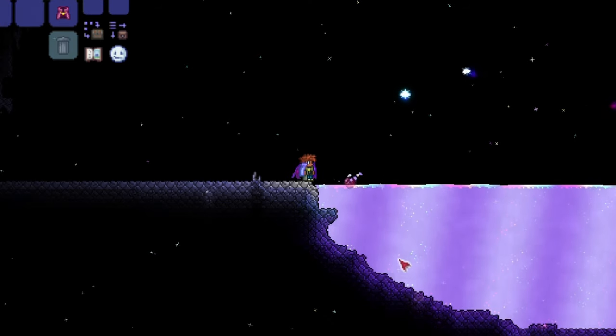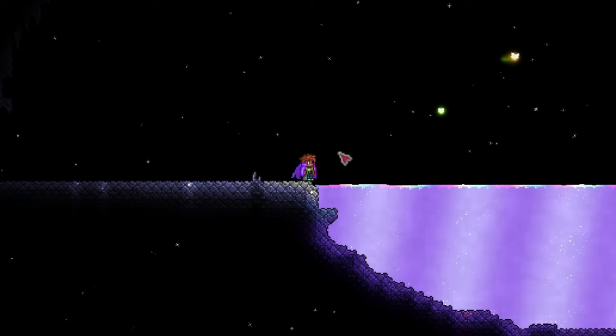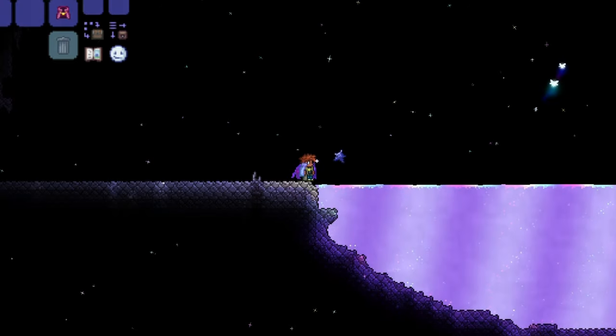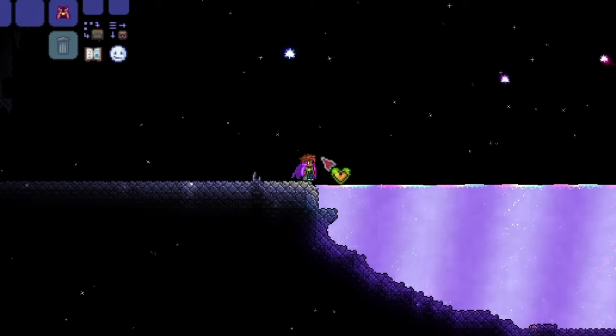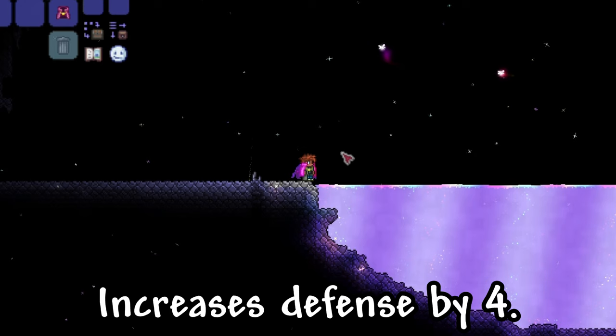Now let's get into some permanent buffs you can gain using Simmer. First, you can throw a Life Crystal into Simmer, which gives you a Vital Crystal. Using it permanently increases your Health Regeneration by 20%. Next, throwing a Mana Crystal into Simmer gives you an Arcane Crystal, which permanently increases your Mana Regeneration. You can also throw a Life Fruit, which gives you an Aegis Fruit, and using it permanently increases your Defense by 4.